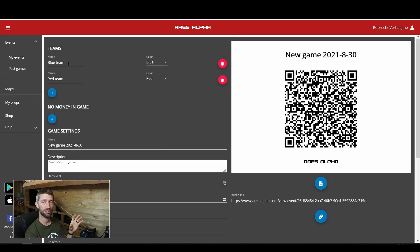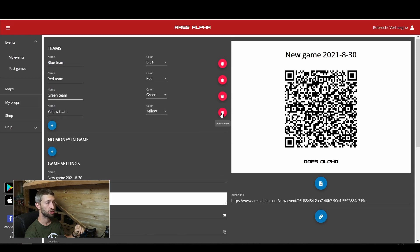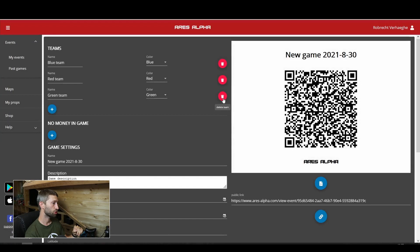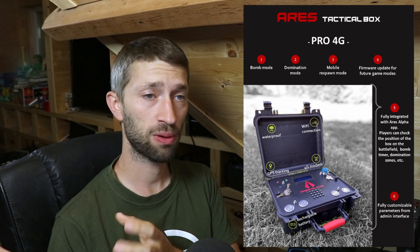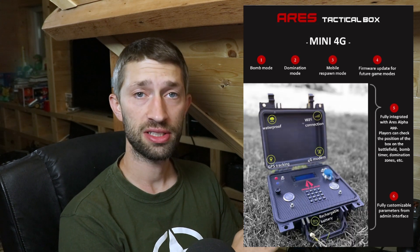Starting on the left side, you can choose your teams. I'll keep the standard blue and red team. You can change the name and color of the teams and add more teams like green or yellow, or delete them using the trash can. You can build around 10 teams depending on available colors. Be sure that if you use the RS Alpha tactical box — the advanced one with four players or the small one with two — you don't set up more teams than that box supports.